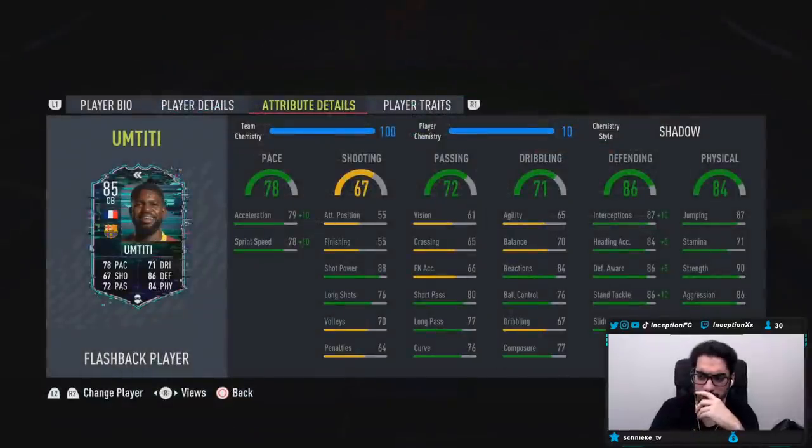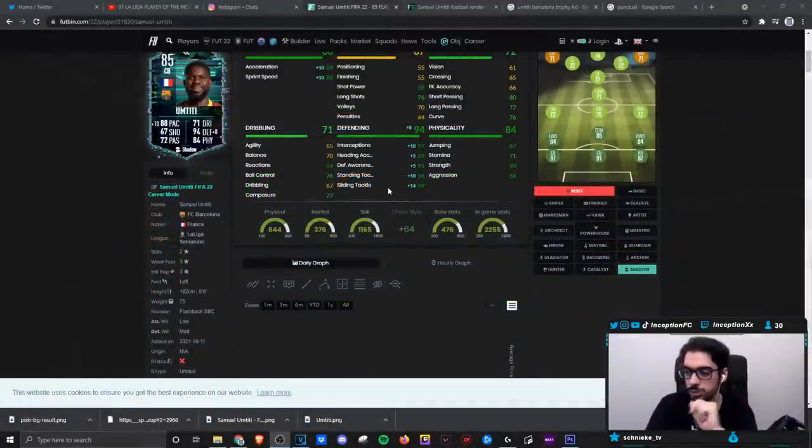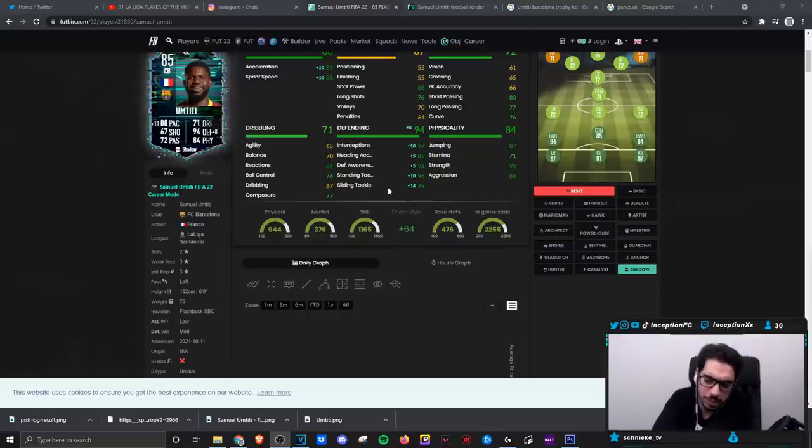The body type being at a unique six-foot height with the pace the way it is should be very interesting to work with in-game. With the Shadow chemistry style, we'll be boosting his defense to essentially be perfect except for defensive awareness, at a 91. So that's going to be cool to work with the low-medium work rates. With the physical stats set up the way they are — 86 for aggression, 90 for strength — he does have some really good physical features.